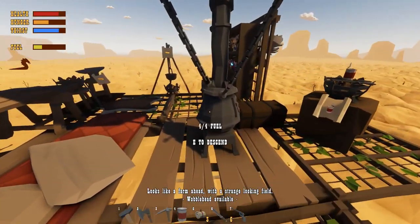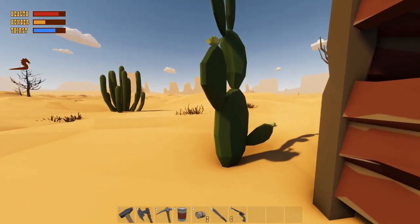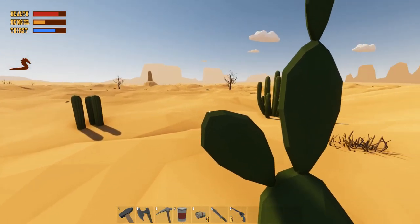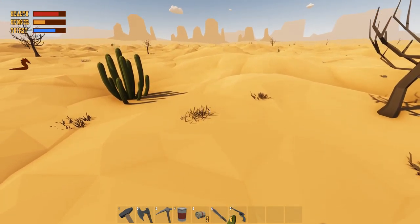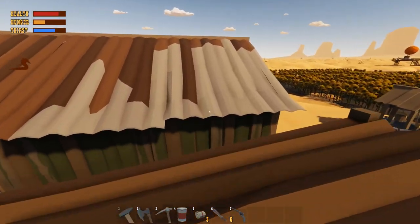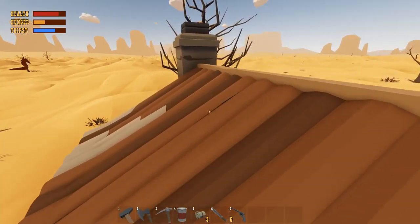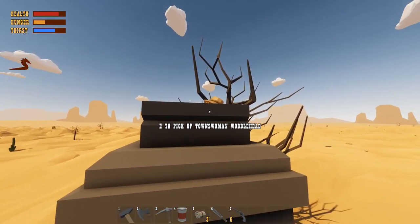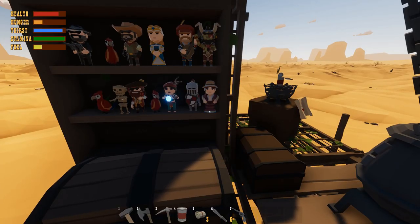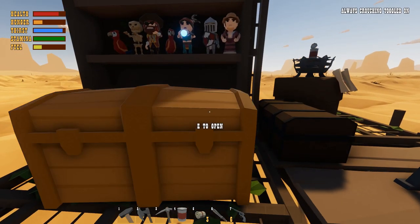Coming up on what I think is the sunflower farm — yeah, it's a farm with a strange-looking field. Jump up on top of this cactus, and then once you're on top of the cactus, get on top of the roof. Then get on top of this roof, and the wobblehead's right here — the Townswoman wobblehead. There she is, the Townswoman wobblehead!